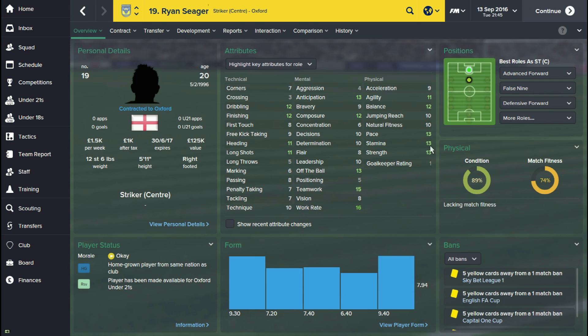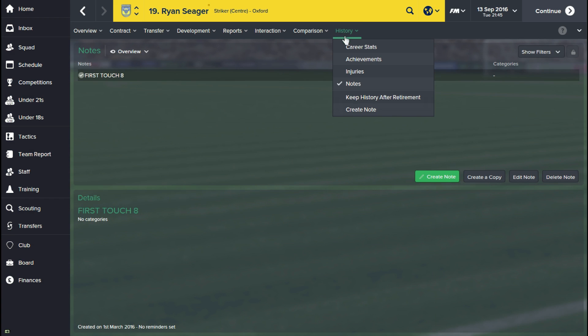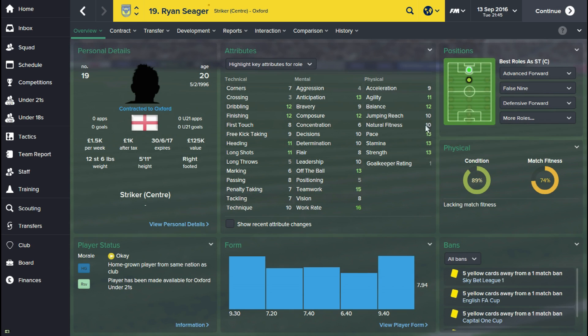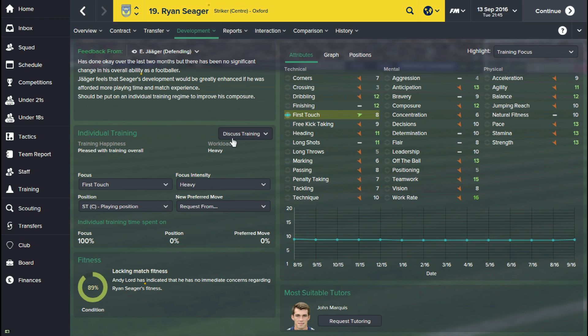I'm pretty happy with Ryan's physical attributes. I signed him last year on a free transfer, and when I signed Ryan he already had quite decent physical attributes for this league, which was absolutely fine. I decided to look at where I want to improve the player. He's been out injured quite a lot recently so quite a lot of his areas are going down at the moment.